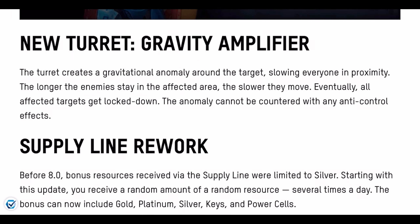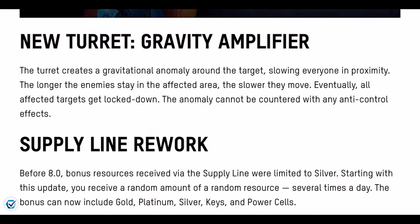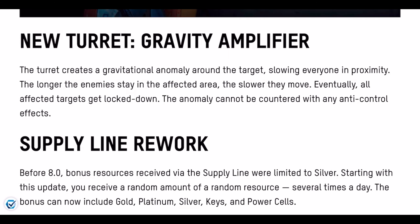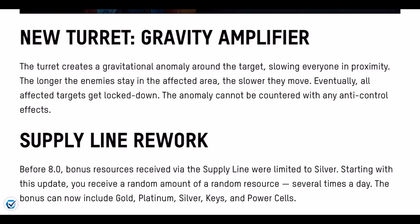The Gravity Amplifier turret creates a gravitational anomaly around the target, slowing everyone in proximity. The longer enemies stay in the affected area, the slower they move — eventually all affected targets are locked down. The anomaly cannot be countered with any anti-control effects, so this is a very powerful implement for the motherships.